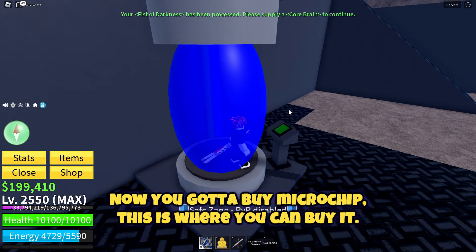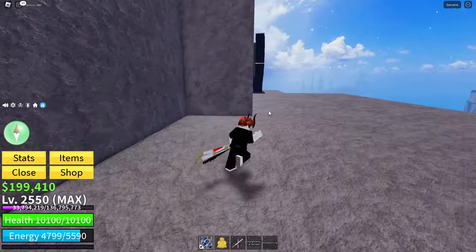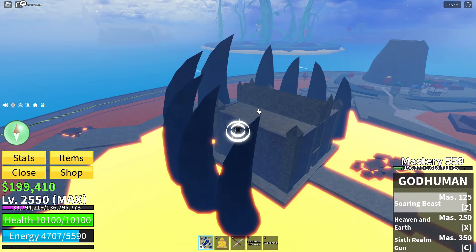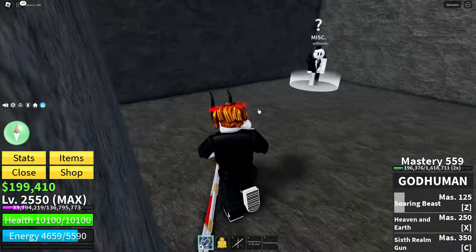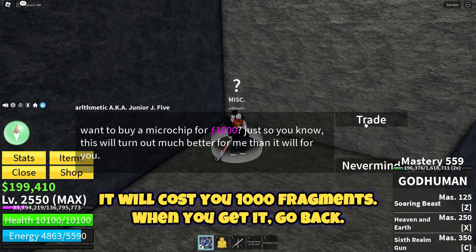Now you gotta buy a microchip — this is where you can buy it. It will cost you 1000 fragments. When you get it, go back.